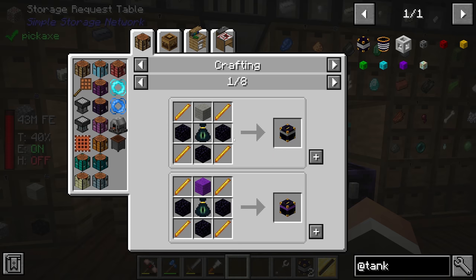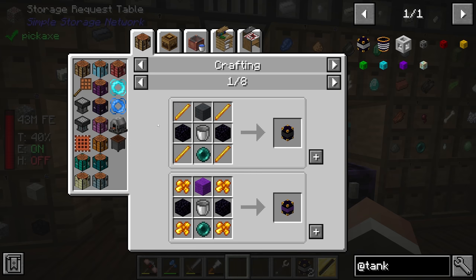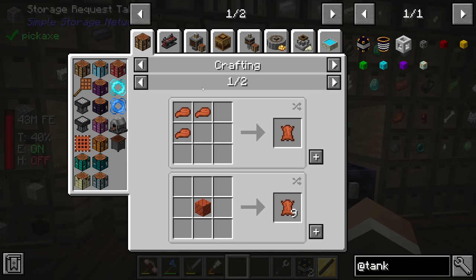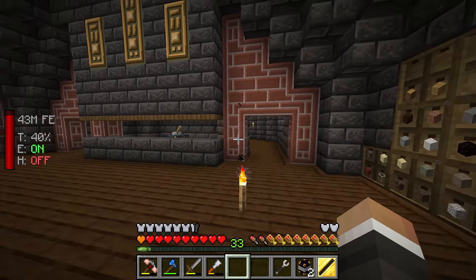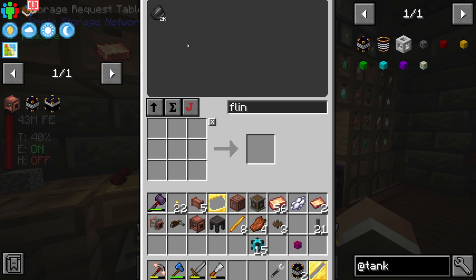Do we have what it takes to make the ender chests? We need two ender pouches, so that's eight leather and two eyes of ender. We have 35 ender pearls — we get those by dropping rotten flesh on the ground for a random chance. Leather-wise we currently have four but need another four. We can use our alchemy table with rotten flesh, flint, and the water sigil. Rotten flesh: we have 37, and we should work on farming that more, potentially using the zombie spawner.